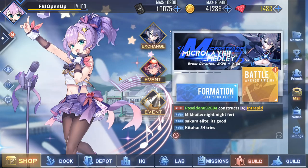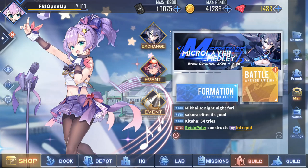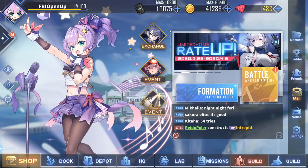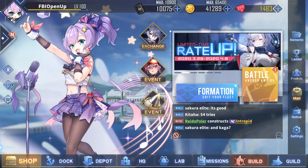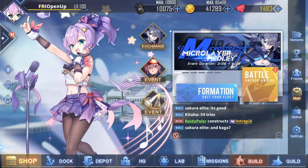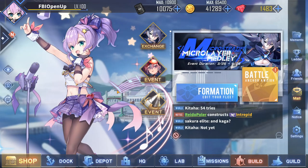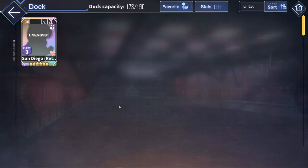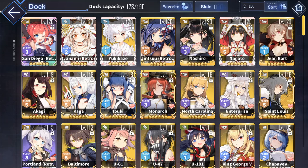Well, enough of that PR grind talk. One more thing before that: I saw that a couple of you guys wanted to add me on Lexington, so if you are on the Lexington server, I will happily accept any friend requests that come to me. My name again is FBIOpenUp, and my greeting has changed, so just in case if you are wondering whether or not you got the right profile, this will confirm it. Now let's go and move on to some carrier equipment guides.